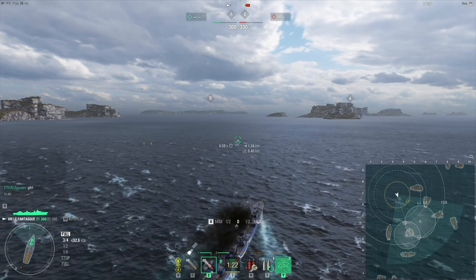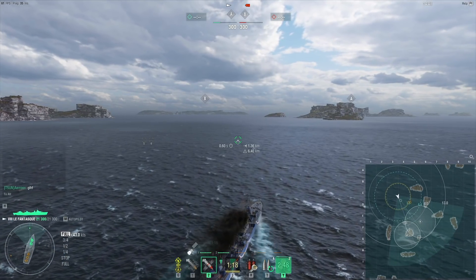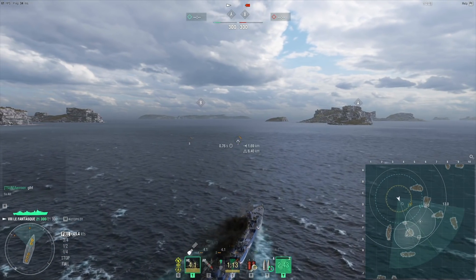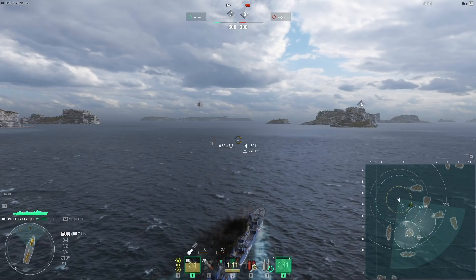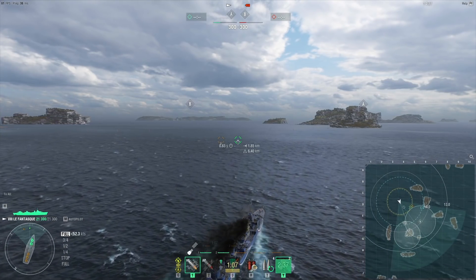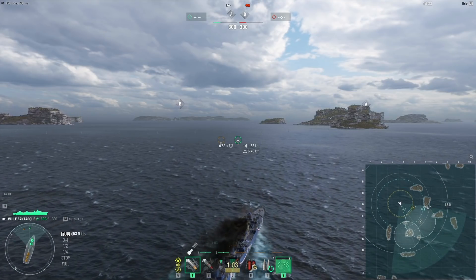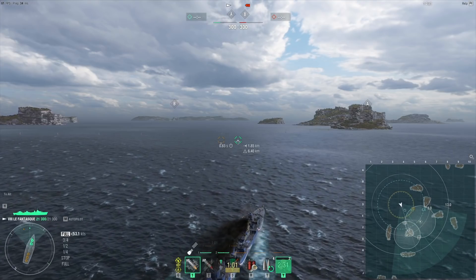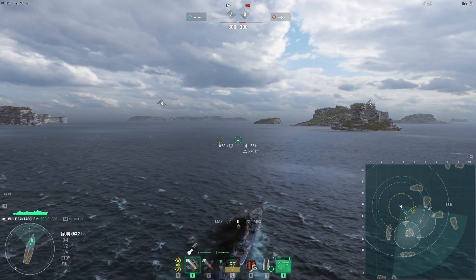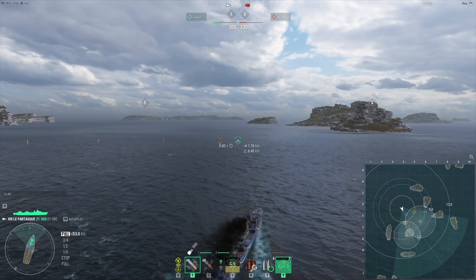Next up we are against an Edinburgh on the map Crash Zone Alpha — a much more open map. One of the most important things in this game mode is the first contact; the way you spot one another can determine the fight entirely, so it's incredibly important to play around your concealment. My plan is to rush in between the two caps immediately so I can start capping them as early as possible.